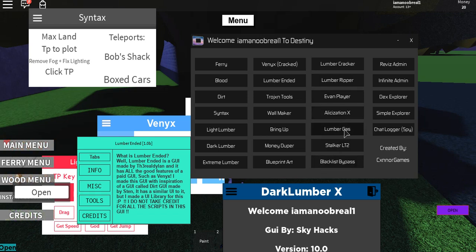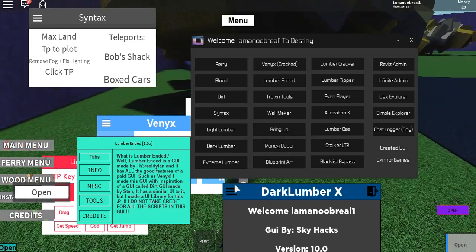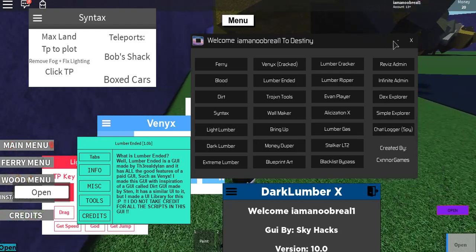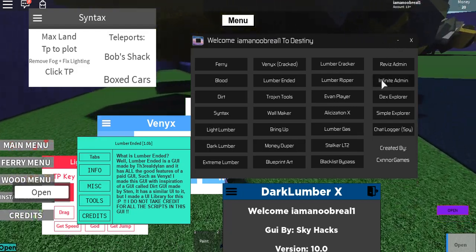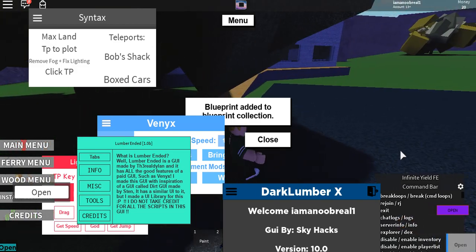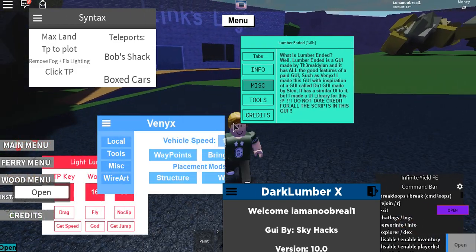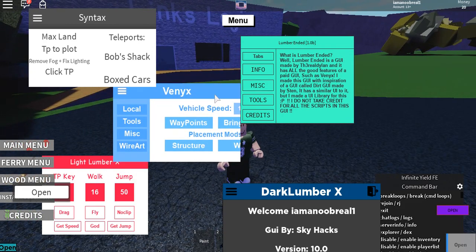There's also Lumber Ripper, Lumber Gas, and some other main stuff. There's so much I can't get through it all — you can test it for yourself. There's also an infinite admin thing with admin commands and more. Look at my screen right now — there's so much on it.